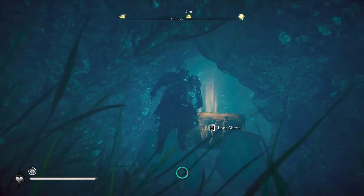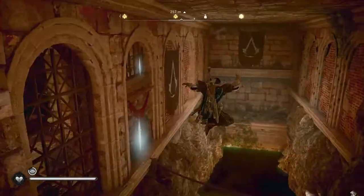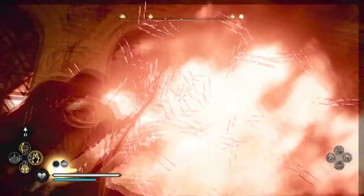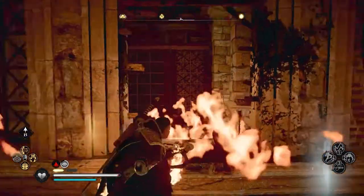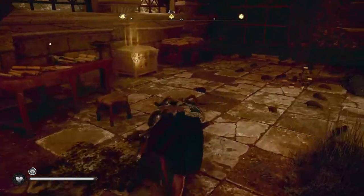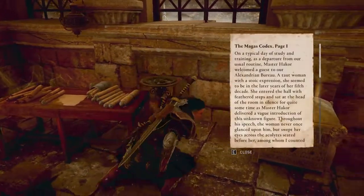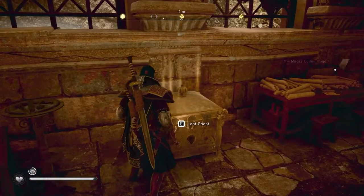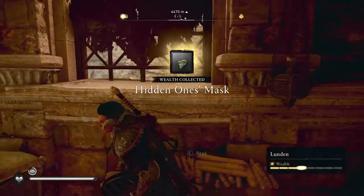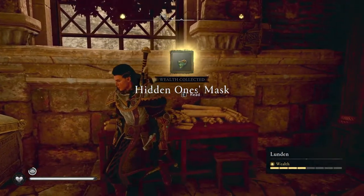There's nothing behind it, so just loot the chest and go back up. Once you're back up, you'll notice a destructible wall you can destroy. Inside that room is the next piece of armor to collect. That is your next piece of Hidden Ones Armor.